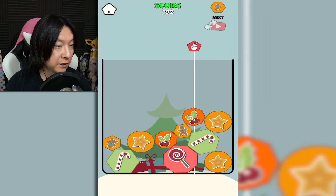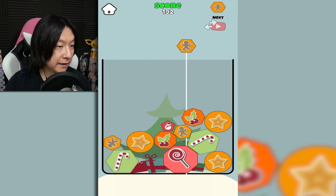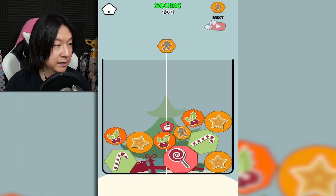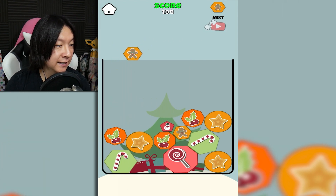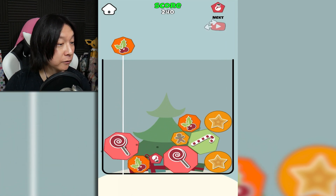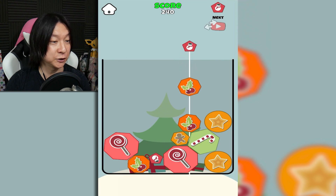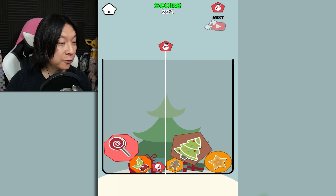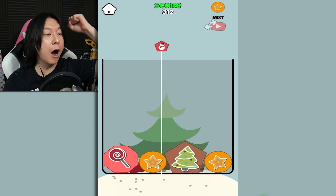I got plenty of space to work with right now. And it's nice that the flat sides sort of land together. Even though it sucks that they don't roll together as easily, it's easier to strategize and prop things up against each other. That was a crazy chain reaction — that was a huge one! Lollipops touch — yes! We got a Christmas tree, baby! Christmas tree moment! Let's go!